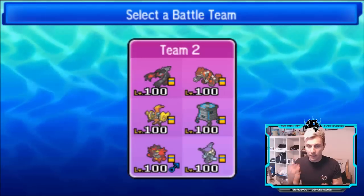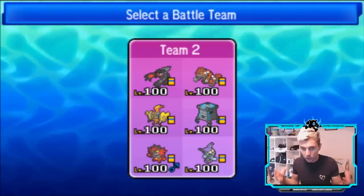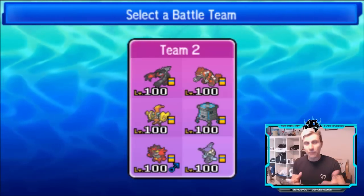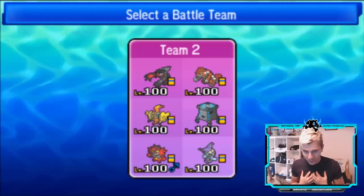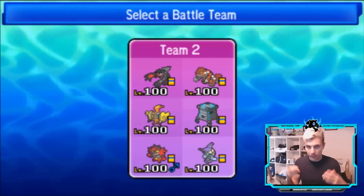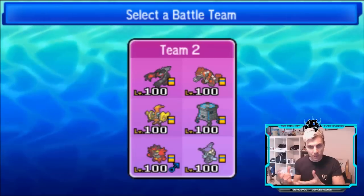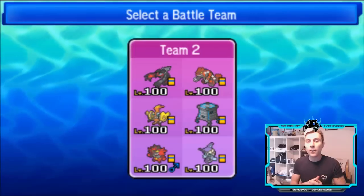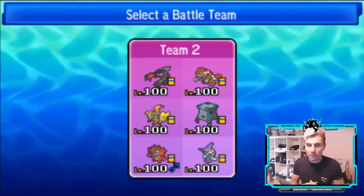I really do like this team, and the problem we've had with it throughout this two-week period is the Precipice Blades accuracy. Time and again we've seen how incredibly hurtful it is — it has lost us games and put us in really precarious positions that you don't want to be in. With Gravity support from Tapu Fini, hopefully that patches things up a little bit better.